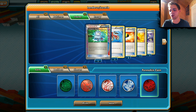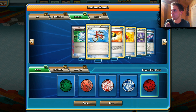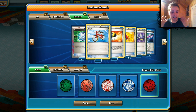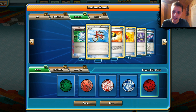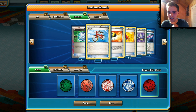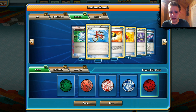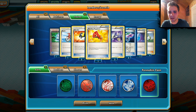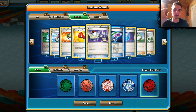The ACE SPEC card is Computer Search. If you have a DCE and a Switch and you want the item block on turn one — say you're facing a Pyroar deck — you can do that, or just get out Garbodor. It's all possible. Computer Search is really powerful in this deck. We also have one Bicycle for draw support. If you're playing an item block deck you usually struggle because you can't use those Bicycles. Two Ultra Balls to search Pokémon, and one Startling Megaphone to get rid of all their tool cards.